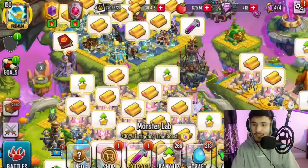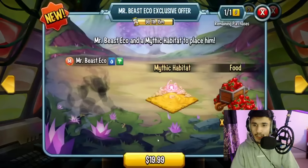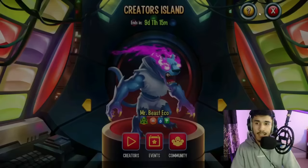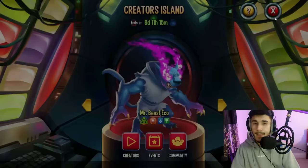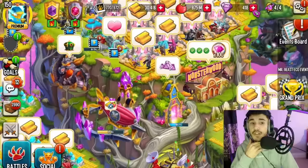You can craft it in the Monster Lab right here. I actually have about 900 cells already, so I could craft it if I wanted to. Now let's get into the offers. If you tap on the shop, you can see Mr. Beast Eco, the Mythic Habitat, and 25k food — you can only purchase it once and it costs about $20. It has about 9 days and 11 hours remaining.